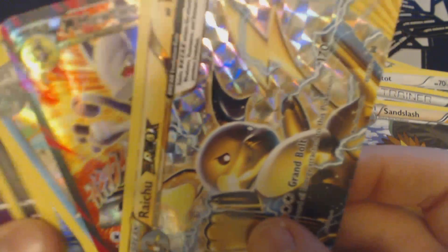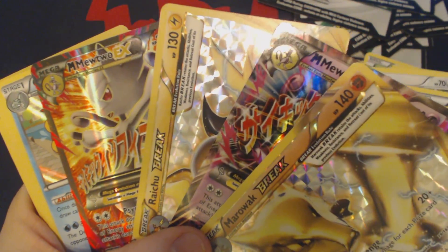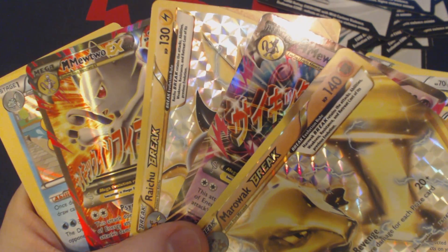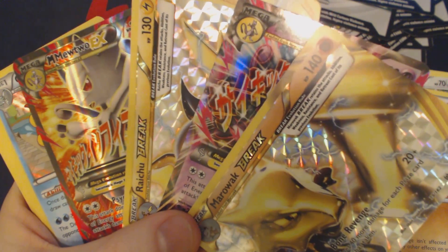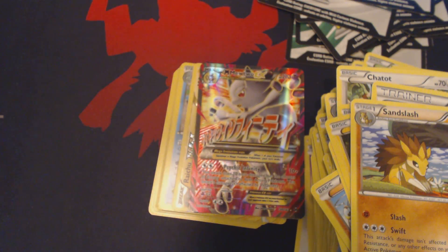So to review the cards that we ended up getting — this Ultra Rare is at the very least out of this pack. We ended up with Full Art Mega Mewtwo, Raichu Break, Mega Mewtwo EX, and a Marowak Break. Just so you guys are all aware, none of the cards that you see me opening today are for sale or trade. These are all for my own personal collection, and I kind of still need to finish up this set. Thank you guys for watching, and I hope to see you next time.